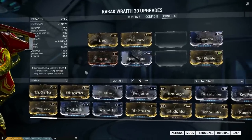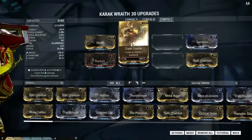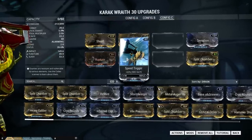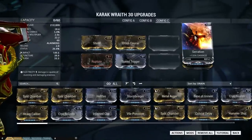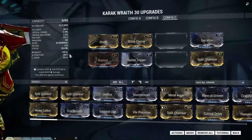The last build is just to play around a little. It's an Impact build with a lot of fire rate. With Shred and Speed Trigger, we upped the fire rate. And with Rupture and Crash Course, we upped the ante on the Impact damage. And on the right side, we got Serration and Split Chamber.